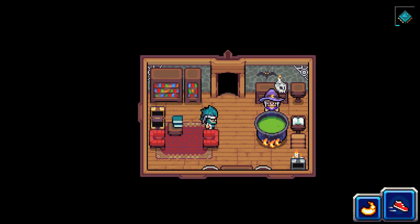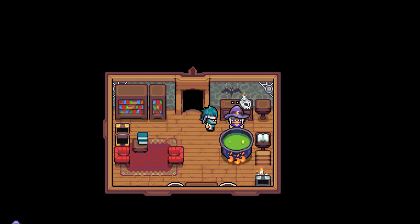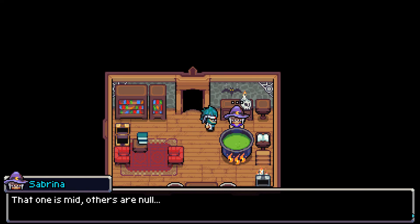You also get the witch's hat and you can talk to the witch. This is also where you have to go to evolve another Pokemon — Squidly. So apparently this is where you go to evolve Squidly as well.